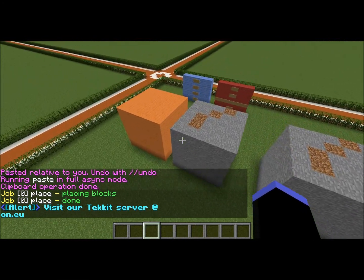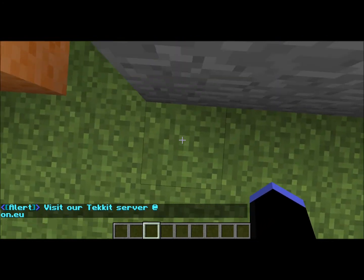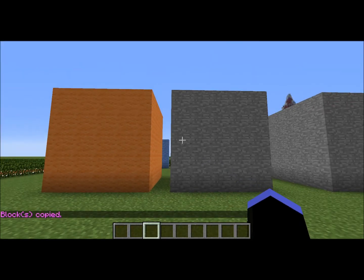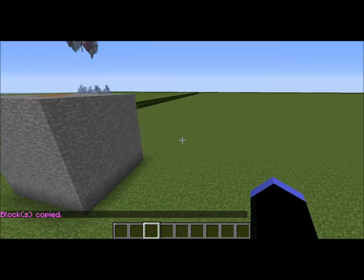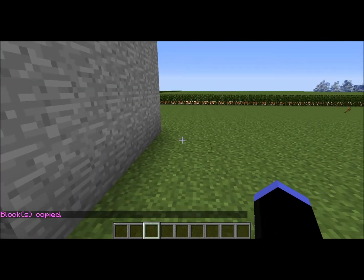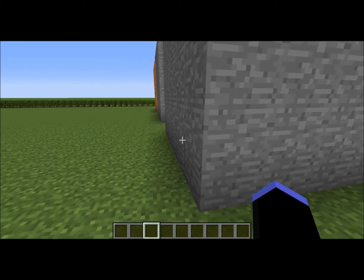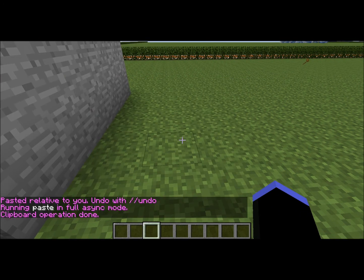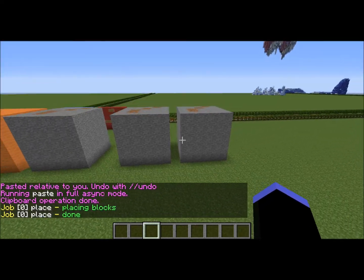Now if we stand over here just to show another example — //copy again, same selection, but now we're standing on the left corner. So if we stand right here, it should paste over there with the left corner as the reference point. //paste again — and exactly right, the paste origin corresponds to where you were standing when you copied.